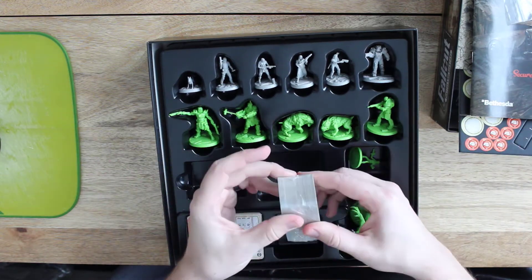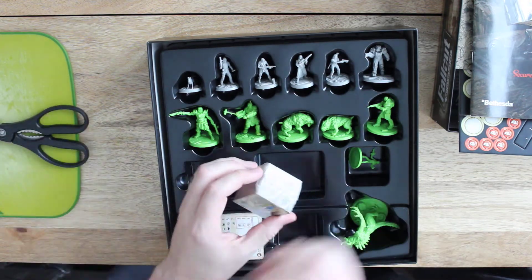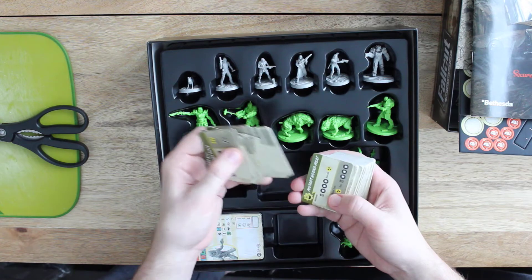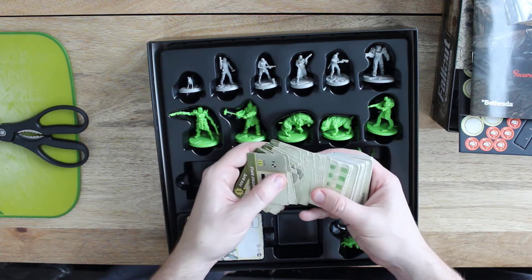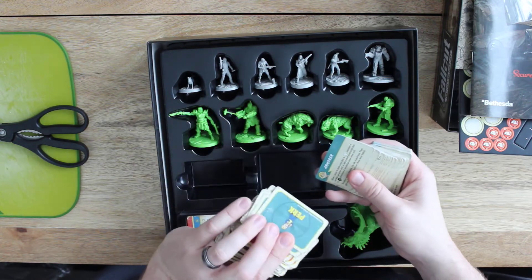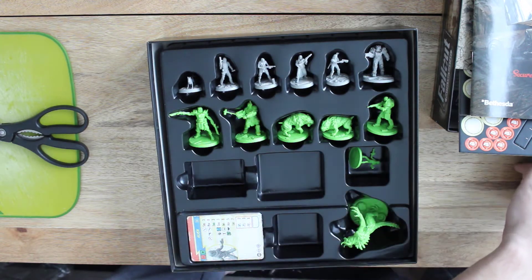We've got looks like a couple hundred of these smaller cards. They cover your weapons, perks, leader traits, consumables — all the really cool customization parts of the game that make it feel not so cookie cutter. Here's all the different weapons, consumables, some junk, some armor. There are also boosts, creatures, perks, and events. Lots of good stuff — a lot of cards that'll be interesting to sort.